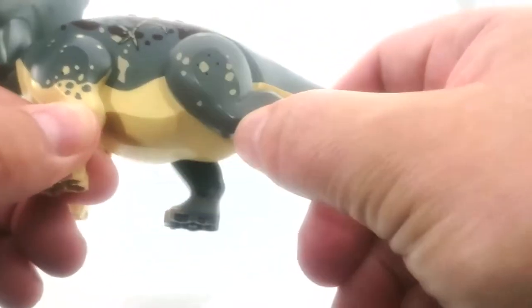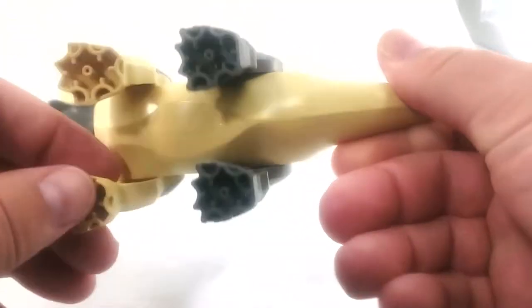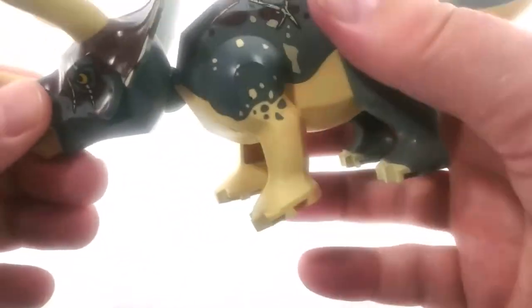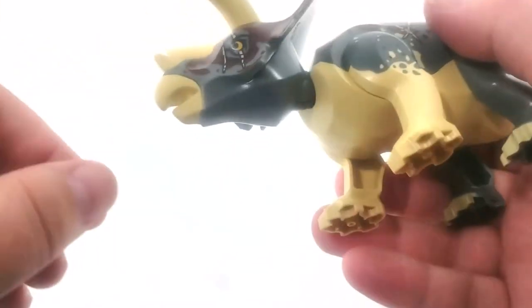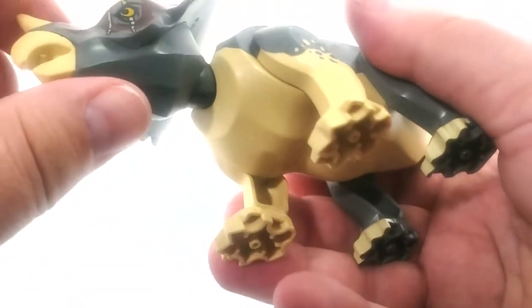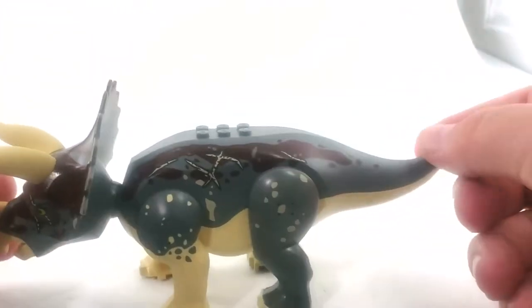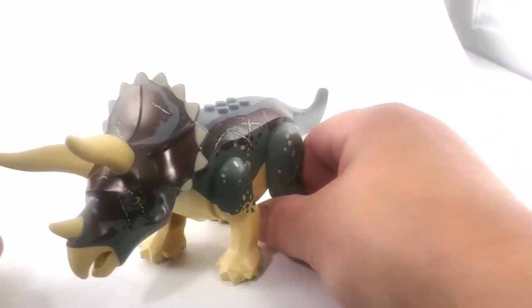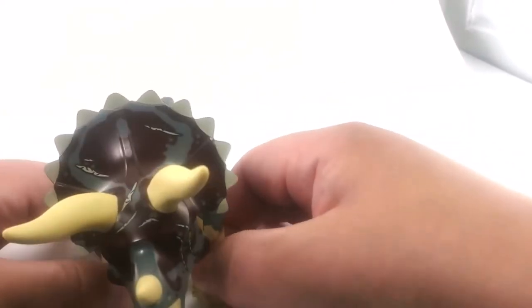His neck goes up and down but also rotates, which gives you extra posability there too. Arms and legs move and they're very stiff. No tail movement. He's got six studs on his back and anti-studs on all the bottoms of his feet. His horns are rubber — both the little snout horn and the bigger ones — and his beak is also rubber. I'm kind of happy I got him; I'm just not sure what's with the slightly different color.